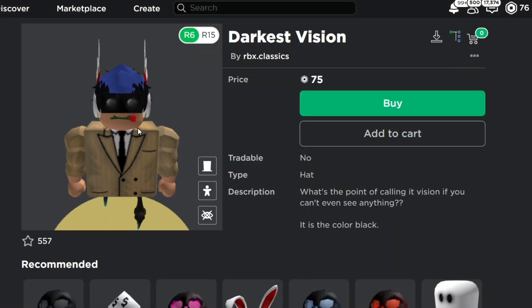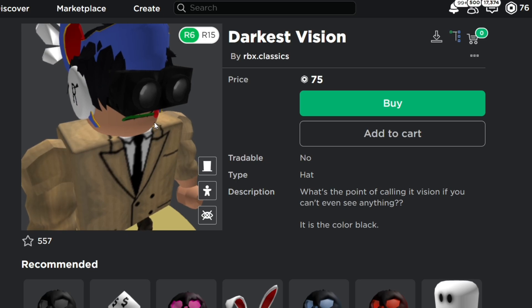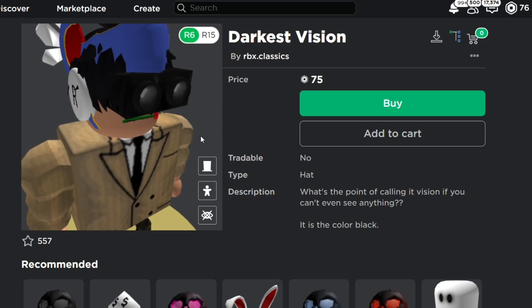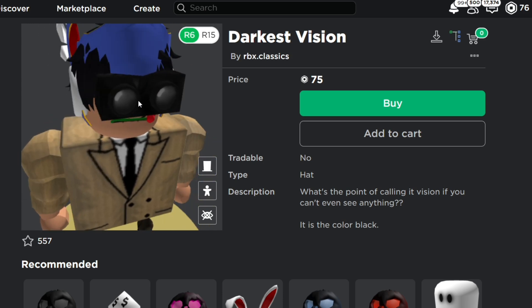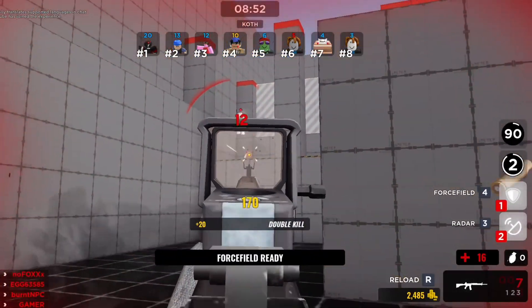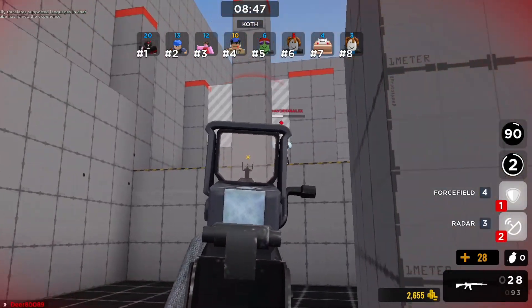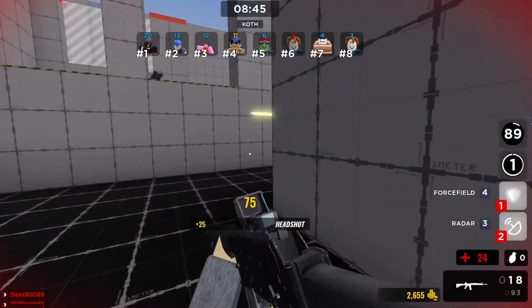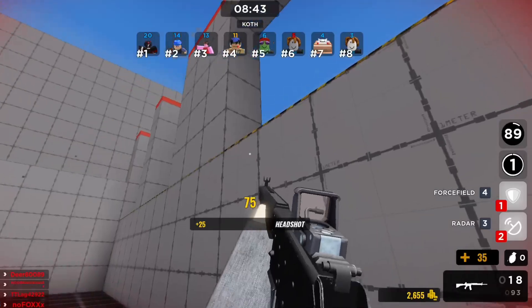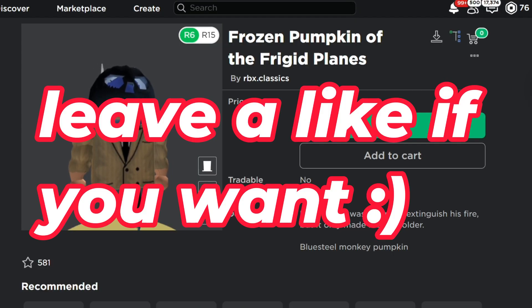I kind of did leak this one — it is the Darkest Vision by RBX Classics. This isn't sponsored or anything, but they've been putting out some good items since episode one. RBX Classics always has some great items, and this is a pretty good ripoff of one classic limited. Not to mention, they also have this great pumpkin series. It's a little big on my head, but that might be because I pretty much shrunk my entire body size.